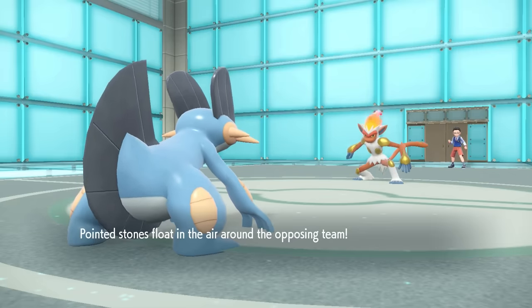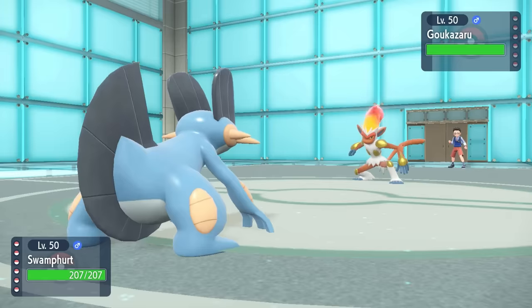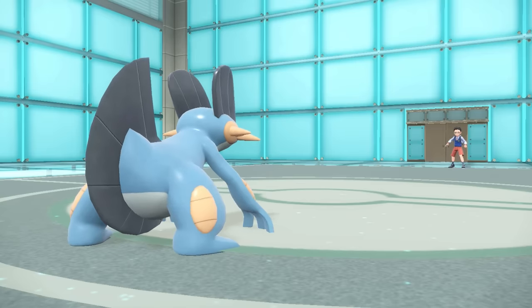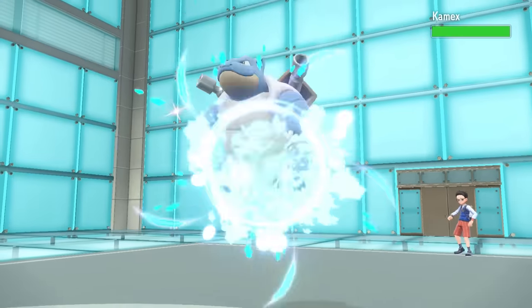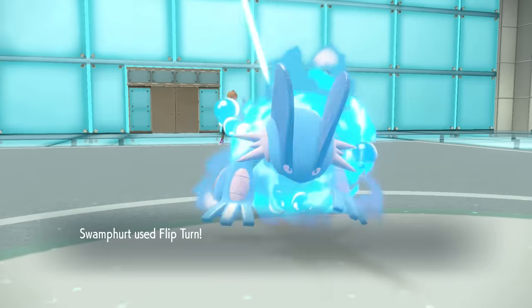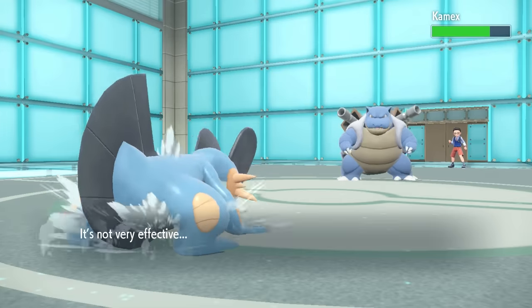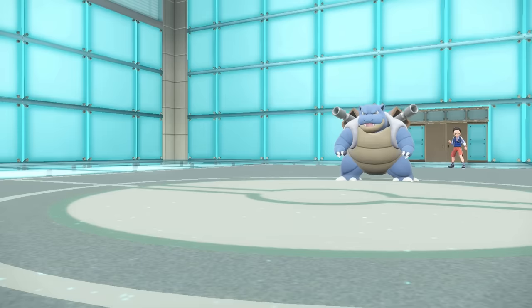I'm sitting in a pretty good spot to grab some momentum. Knowing this thing definitely wants to switch out — whether it's U-turn or a hard switch — I can predict that, go for a Flip Turn of my own, and try to get a matchup on what they bring in. They end up going directly into Blastoise. I decide to go for the Flip Turn and get out of here as soon as possible to figure out what I want to do.